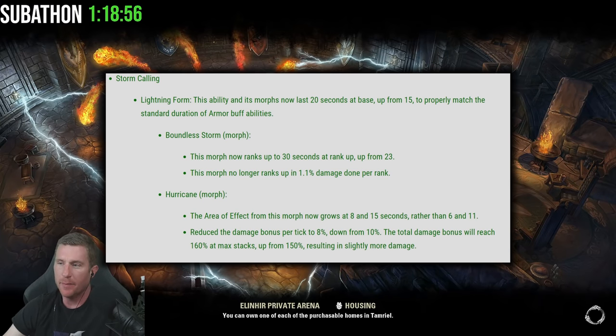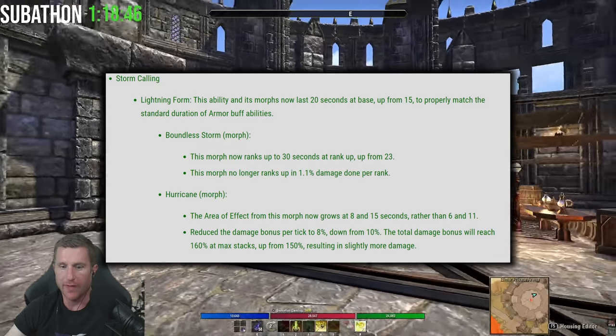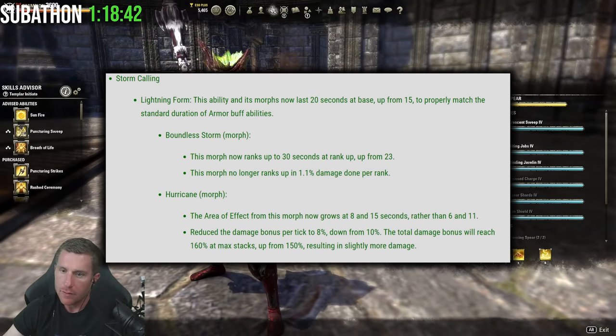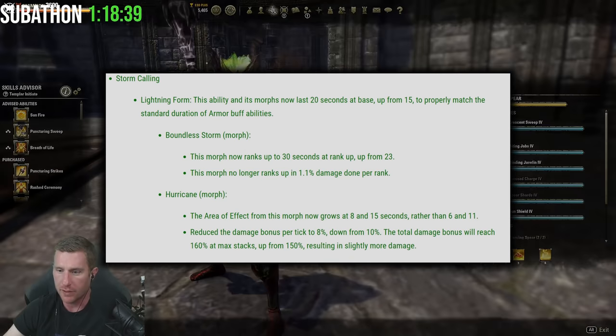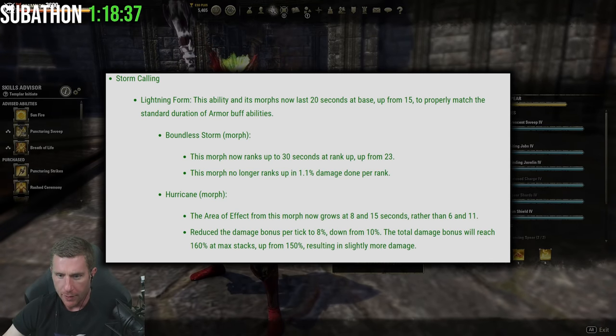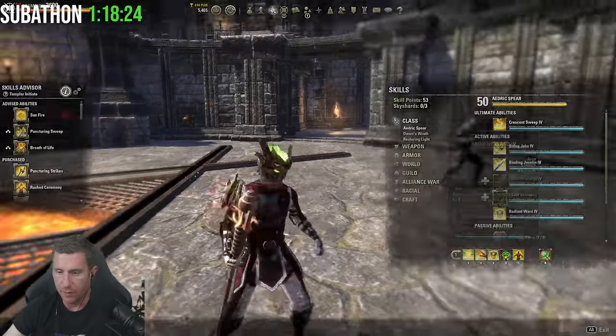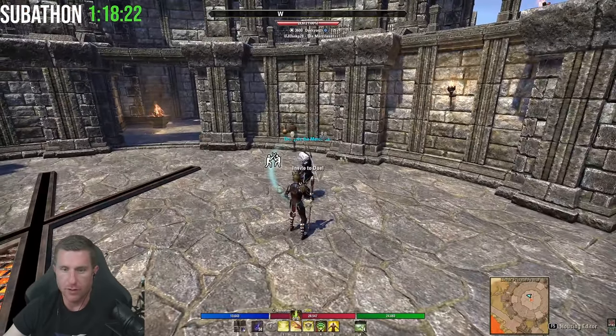The Bound Aegis morph ranks up to 30 seconds rather than 23, and the morph no longer ranks up the 1.1 percent damage done per rank. Hurricane: the area effect now grows at 8 and 15 seconds rather than 6 and 11. The damage bonus per tick is reduced by 8 percent, down from 10 percent, but total damage will reach 160 at max stats, up from 150 — resulting in slightly more damage. Too long didn't read: it'll take a little bit longer to ramp up in damage but the morph will last longer and should be easier to maintain.